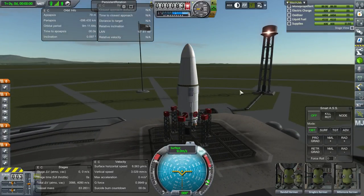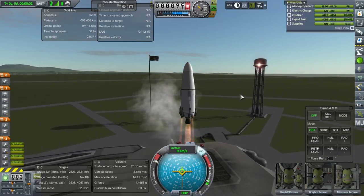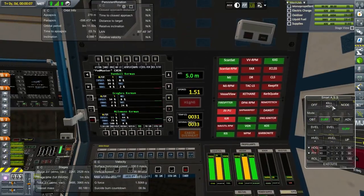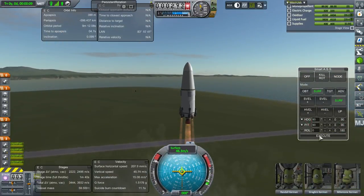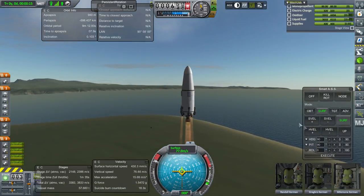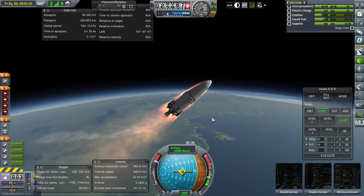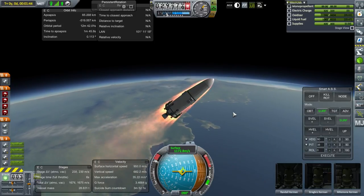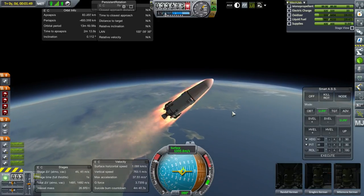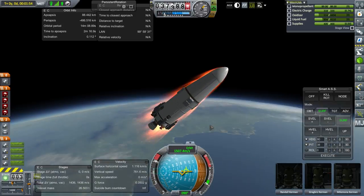Alright, sounds reasonable. Throttle up, SAS is on, and launch. Besides, we have MechJeb. Thank goodness I didn't push EVA or something. This time I'll just use up the fuel on this stage.